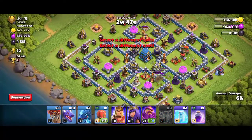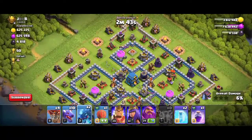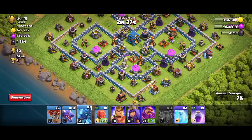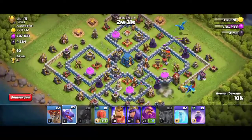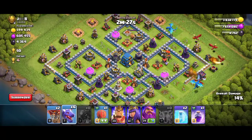I am going for the dragon attack on this base. Let's start the attack from the right corner. Now we have to funnel the base — use an electro dragon on both sides for creating the pathing for the dragons. Now let's deploy the dragons and take out the outer buildings.